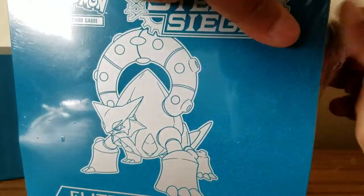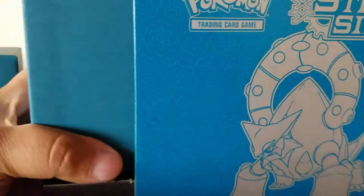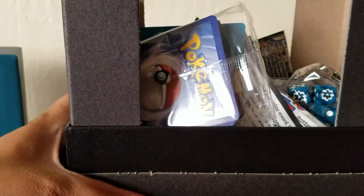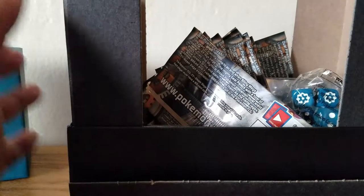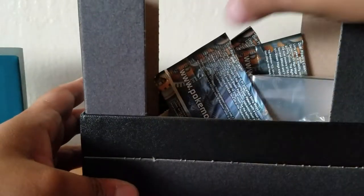So here we go. I'm sure you've seen my other video when I opened the first Steam Siege box, so please go back and check it out - it's a longer video. This one I'm going to start tossing things and moving stuff. There's a code card - probably give away that later. But everyone knows what's in the box. Wonderful packs, we're going to get into those in a second. Take out everything and set this up to the side.